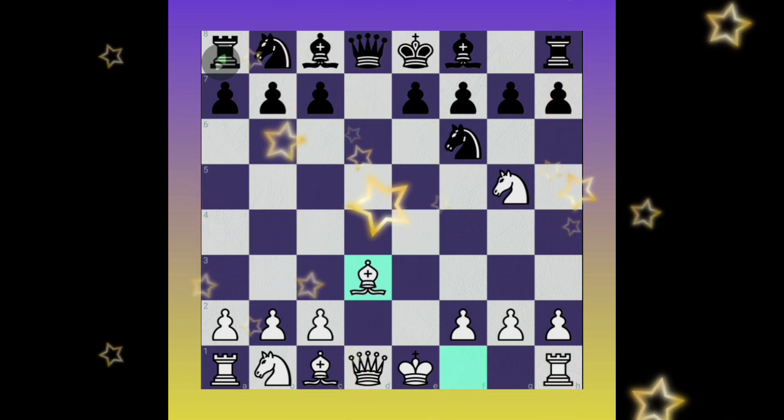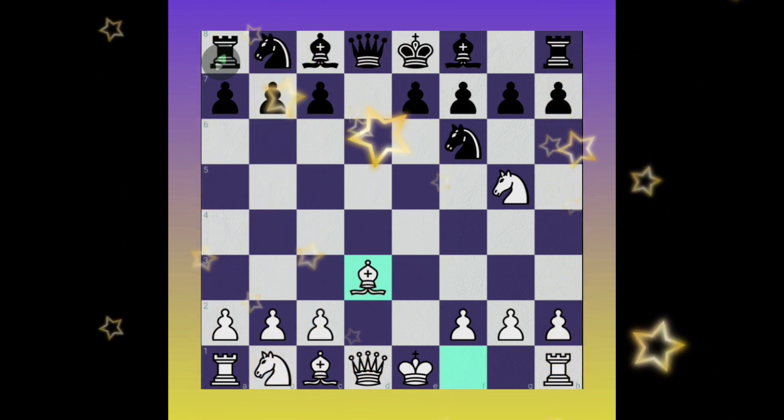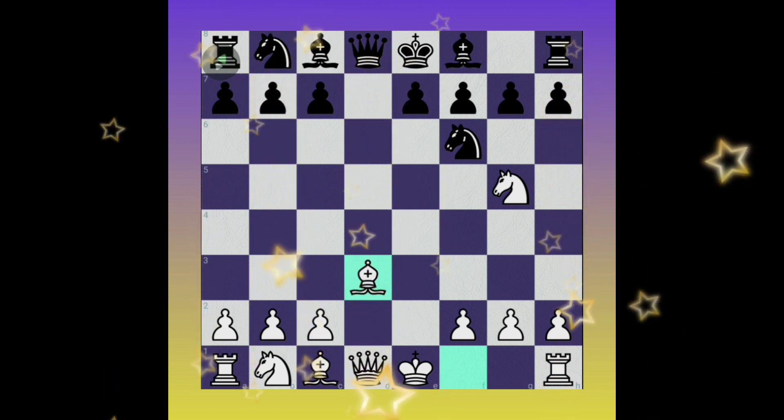Then pawn to d3 attacking the pawn — he will capture the pawn. Pawn takes pawn, then bishop takes pawn, developing the minor piece and controlling the center. Then pawn to h6 attacking the knight — this is a big blunder. Instead of pawn to h6, he needs to play knight to c6, which is much better.